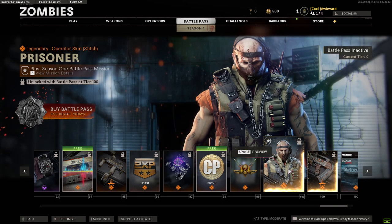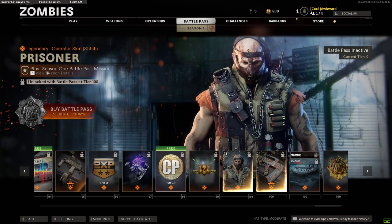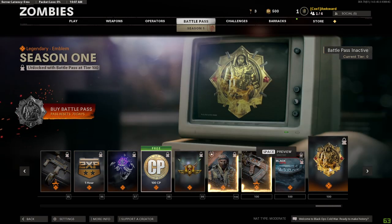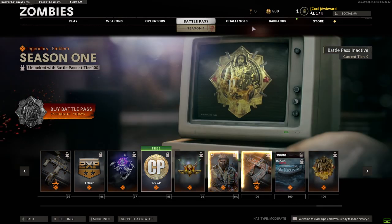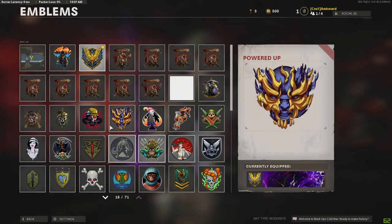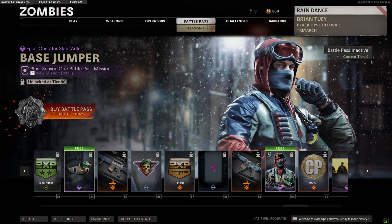Alright, we're getting very close to 100 - let's see what we have at tier 100. Just a Stitch skin, looking very very serious - prisoner. Season One battle pass mission, interesting. Maybe you get another skin with this - I'm not 100% sure. Just an emblem for Season One and a skin for the Groza - I think it is. Alright, that's pretty much it for the battle pass. Thank you for watching and please subscribe, goodbye.